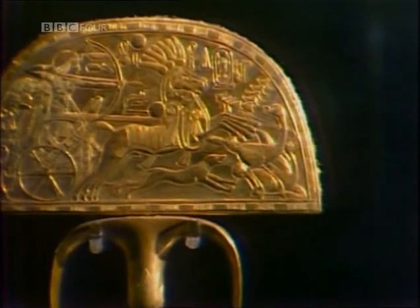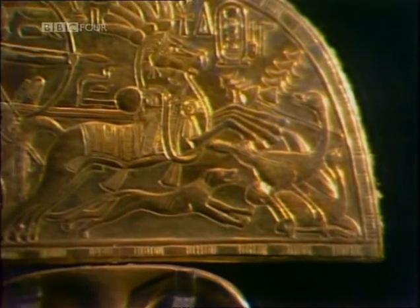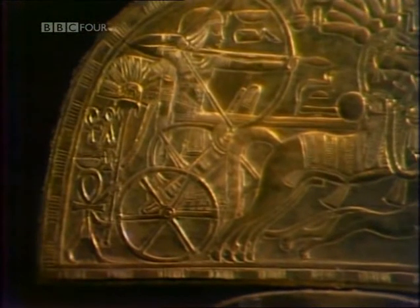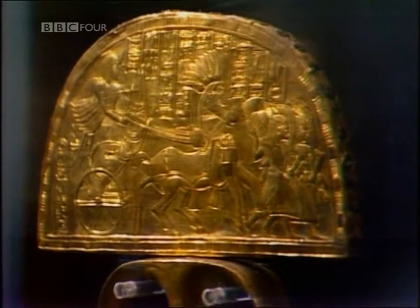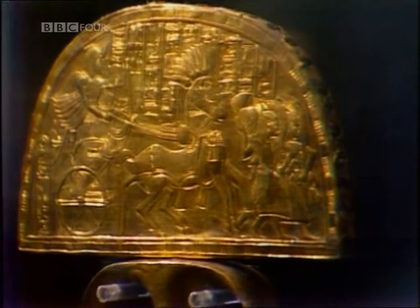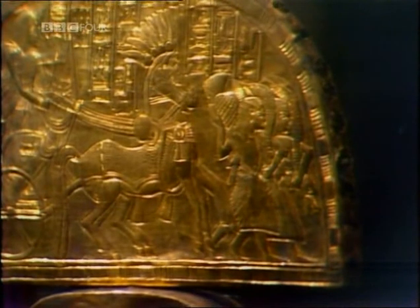On one side he's in his chariot assaulting two stricken ostriches on the right, and at the same time he's being shaded by a small ankh figure in the left-hand corner holding just this sort of fan. On the other side he's returning home in triumph while two servants of superhuman strength carry home the dead ostriches, each of which weighed 345 pounds.